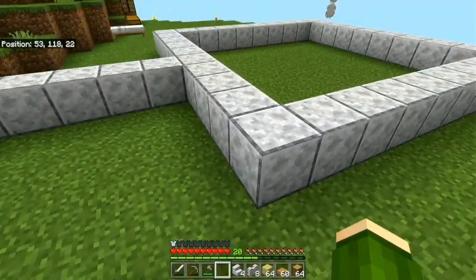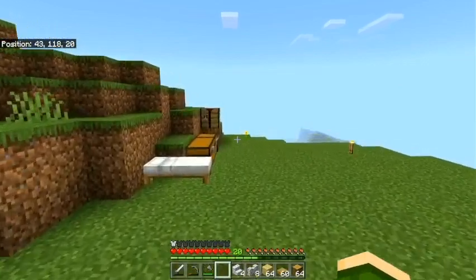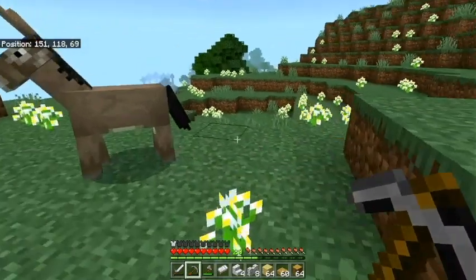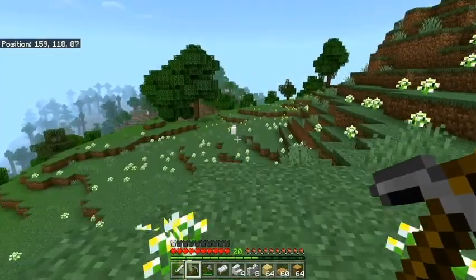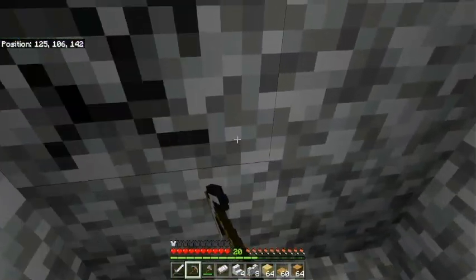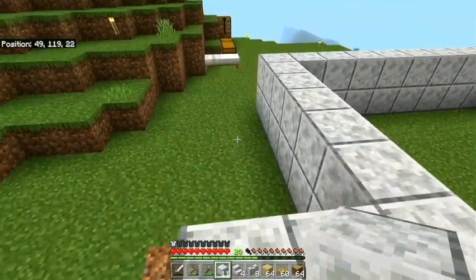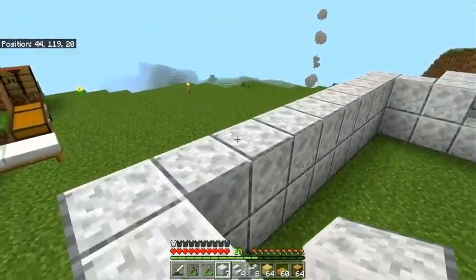I just ran out of diorite — I always underestimate how much material you need for a build. We're going to go get more. It was over here around the corner and — there's a taiga forest over here! That's great, we can get some spruce wood for other builds. But first we're getting a ton of diorite. Alright, we got the diorite and our basic foundation built.